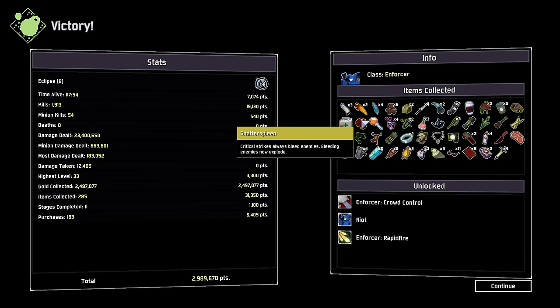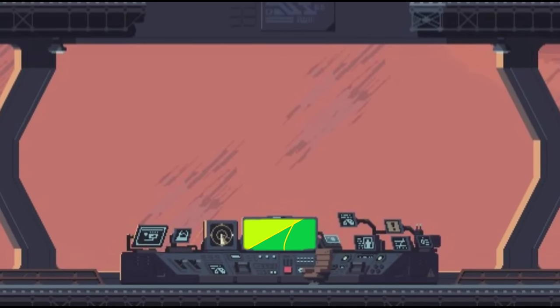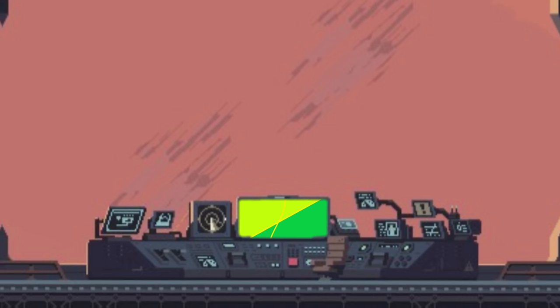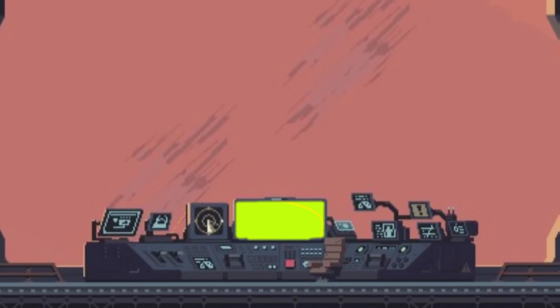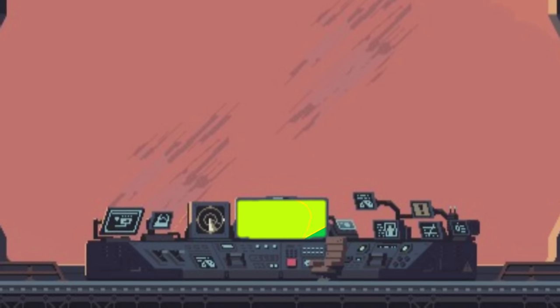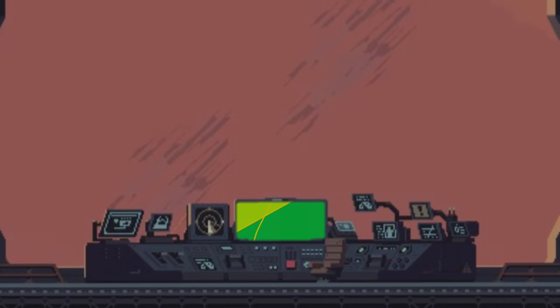Sick character. We ended up getting a Shatter Spleen, even though we got the Double Molten Perforator on the one stage. But yeah, that was a really good run. I really like how you can shield dive with that character — you jump with the Quail and re-proc your shield, since it cancels when you sprint. I'll see you next time.